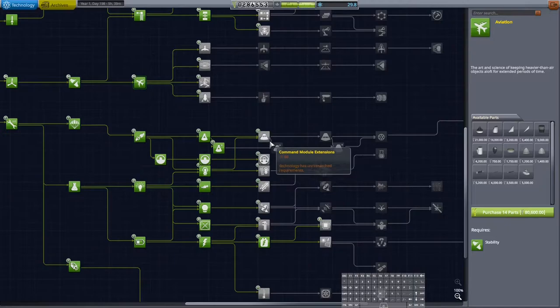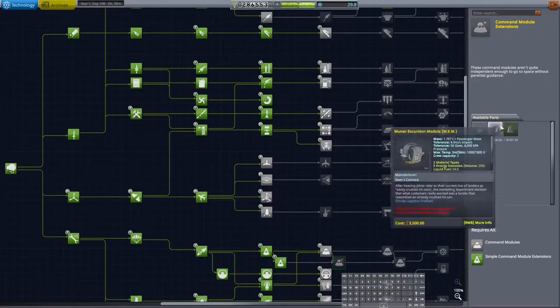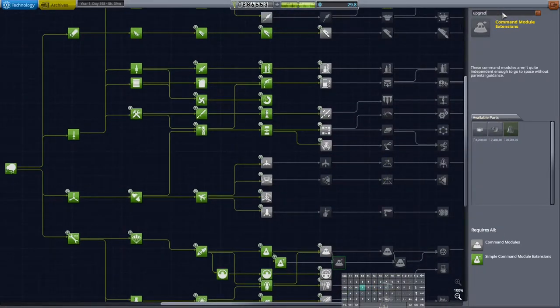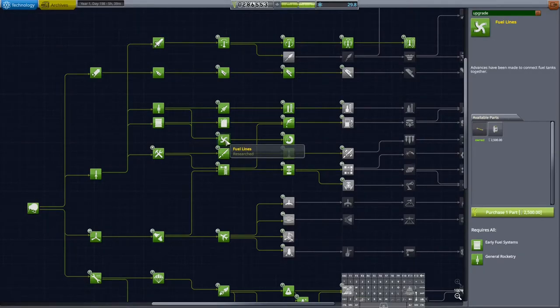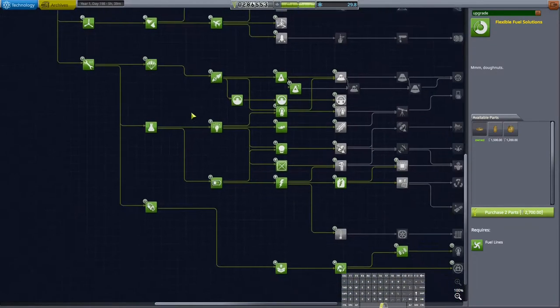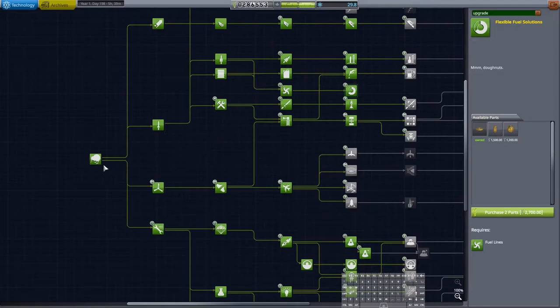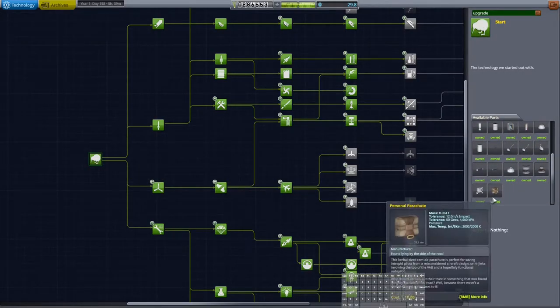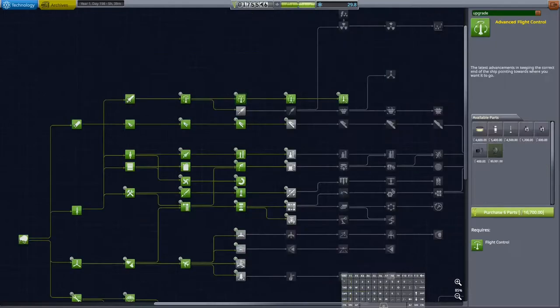We've cleared out the lowest tech tree node - the next one we can do is 80 science. I notice some nodes show numbers - ones and twos - I don't know what those mean. I was hoping typing 'upgrade' would highlight nodes with upgrades, but it doesn't seem to. The upgrade system in the game is nice but you have to hunt through the tech tree to find the upgrades. I want to find all the upgrades to purchase them, so I'm going to do that off-camera and see you in the VAB as we build our moon ship.